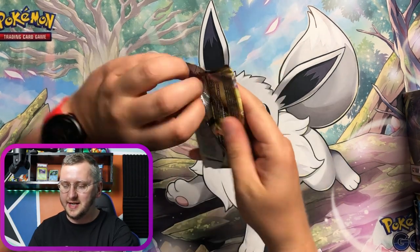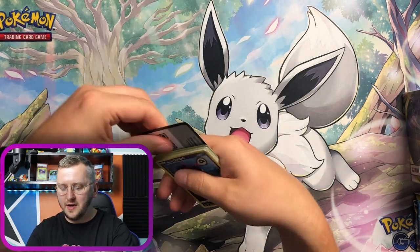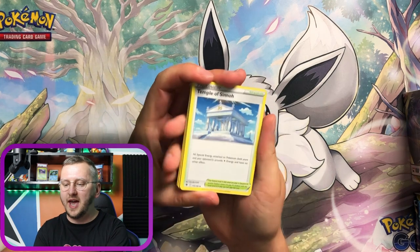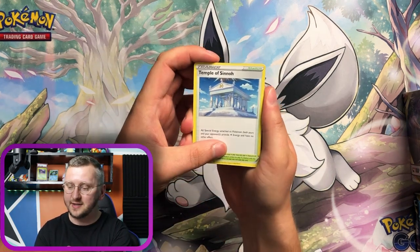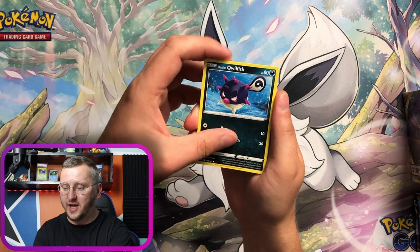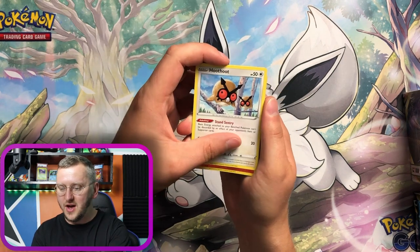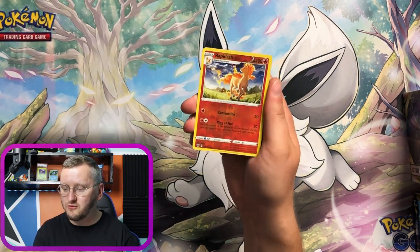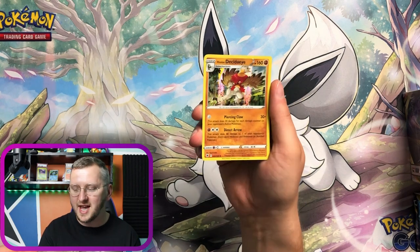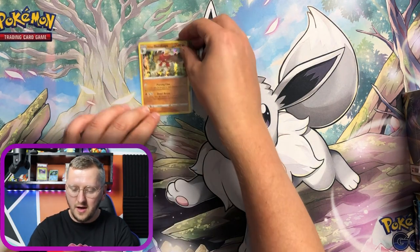Pack number two, guys! Let's hope that Typhlosion is gonna bring us some luck. FYI Typhlosion was my starter for the new game that came out — Arceus — so I was pretty happy with it. Let's go — we have a Qwilfish, Rollettes, Hisuian Qwilfish, Oshawott, Hoothoot, gorgeous Rapidash as our Reverse Holo, and a Hisuian Decidueye as our Holo pull. Gorgeous — let's put this baby into the binder.